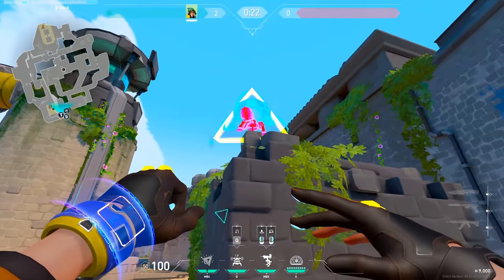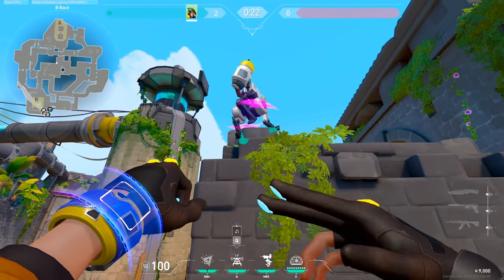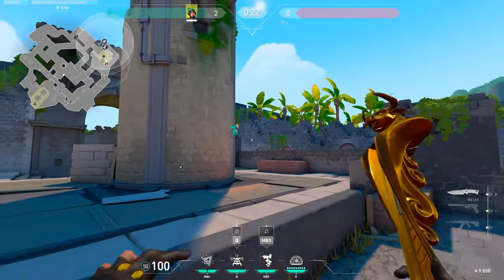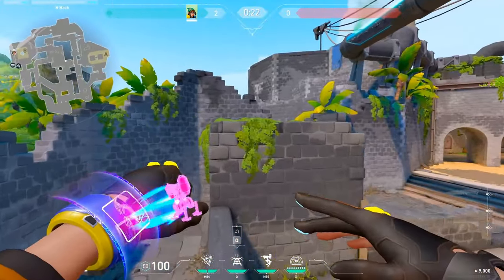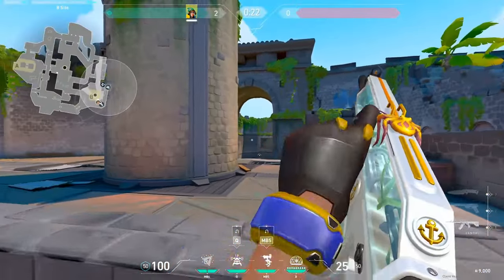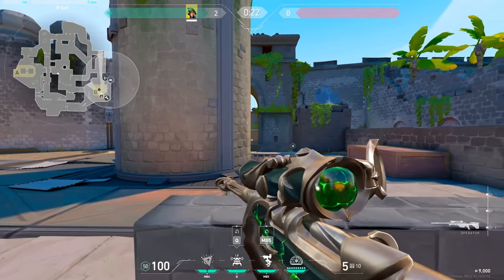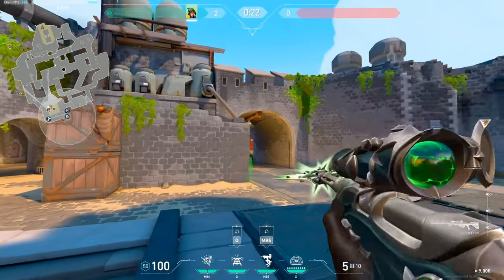And then for your turrets, you have two options here. This is a more defensive turret you can play. This covers both mid and main for you as well — so they push main, mid, and a little bit from backsite, it will see them. And then for a more aggressive turret to peek off, you can use this. This is great for peeking window with like an operator or a Marshal/Outlaw, that kind of thing. I usually sit right here with my operator. As they push in, just swing with my turret, get contacts towards the mid contact and pick them off.